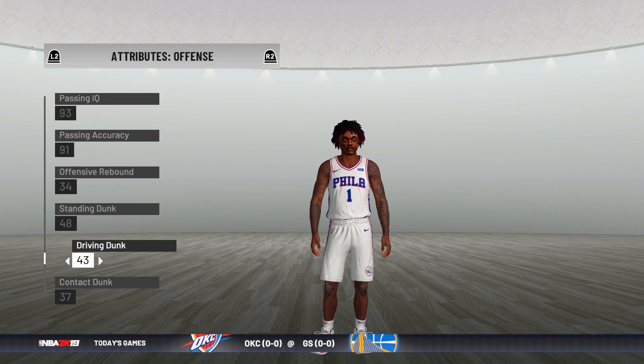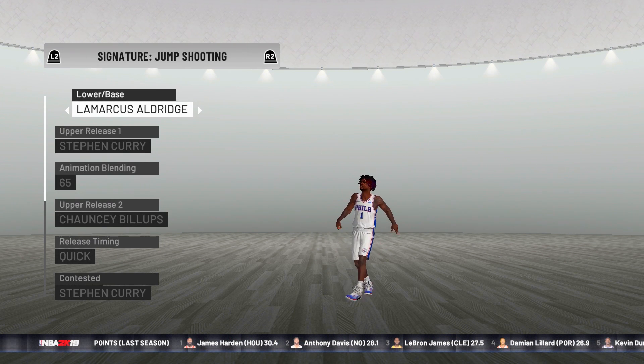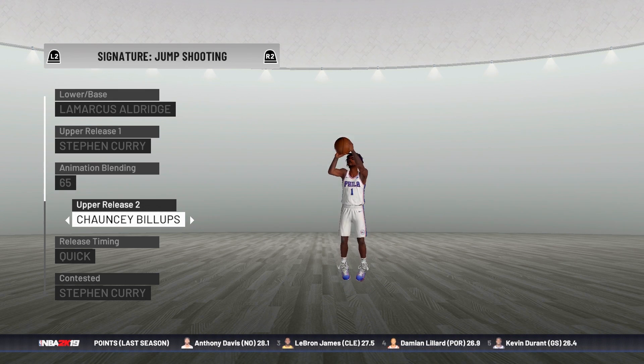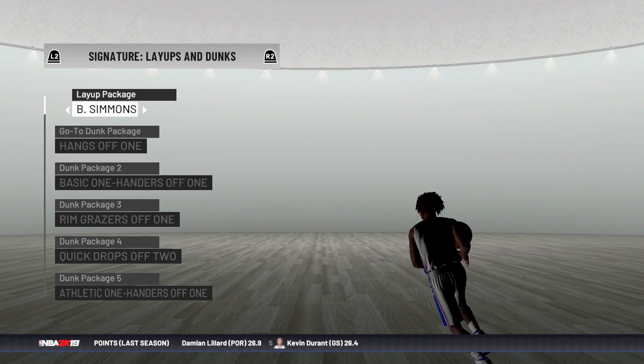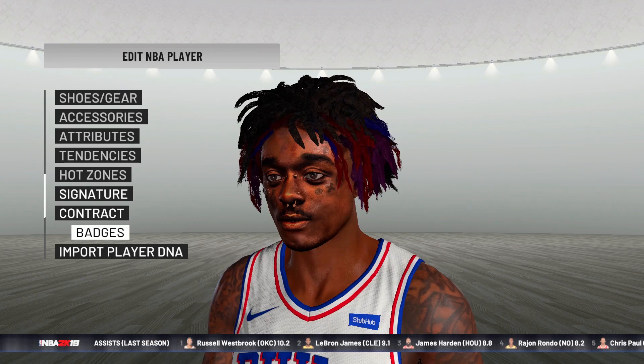His dunking we'll put all the way down. A 5'4" player, Lil Uzi Vert — he's not dunking, it's not happening. For the jump shot I found this online: Marcus Aldridge, Steph Curry up release one, up release two, Chauncey Billups — it looks like a really good release, should be good for a point guard especially for Lil Uzi. For his layup package we'll give him Michael Jordan layup packages.